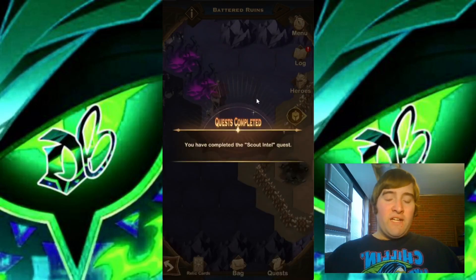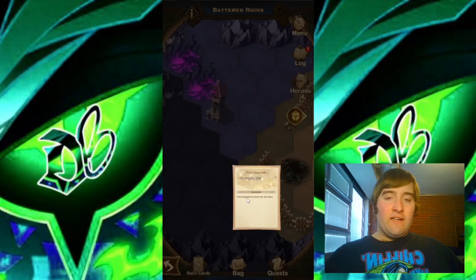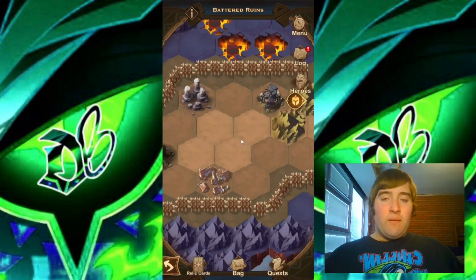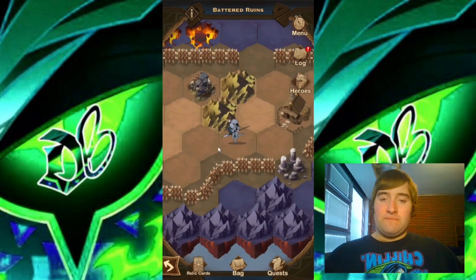We have another villager here that we're talking to. We have completed a quest — nearly complete the scout intel. Now we have 'Find Gwyneth' to learn the full story. Gwyneth disappeared over here in this area, that's why it's brought us over here. Let's continue moving over to the left into the next area.